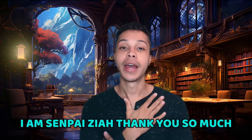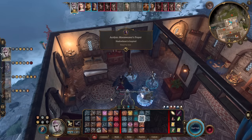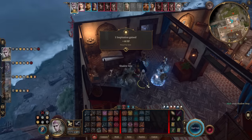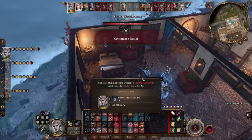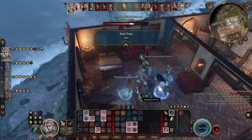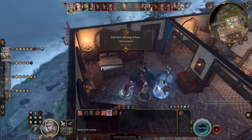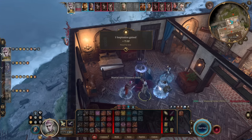Welcome everybody to another Baldur's Gate 3 build video. I am SenpaiZaya, thank you so much for being here today. In today's video, I am going to be bringing you a thematic and very powerful roleplay build, The Shadow Assassin, where basically we are going to get to roleplay as a ninja — who doesn't want to roleplay as a ninja in Baldur's Gate 3? This build is going to be incredibly fun to play and incredibly powerful. Without further ado, let's get into the character customization and level guides.